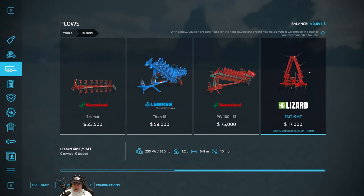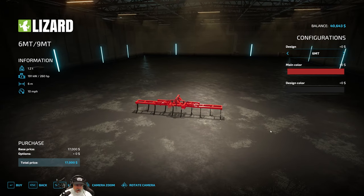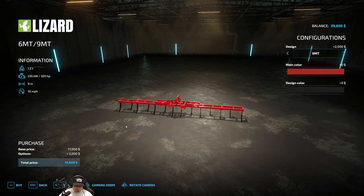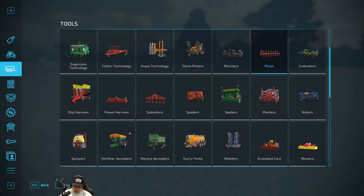It's under plows — here it is. This is a Lizard subsoiler with a nine-meter version, and it's not too expensive. I can't afford to buy it right now but we can lease it. It'll only cost us $969. I also have two four-meter subsoilers, so between myself and two workers we can get going.